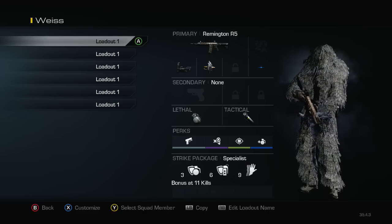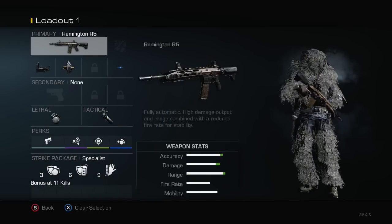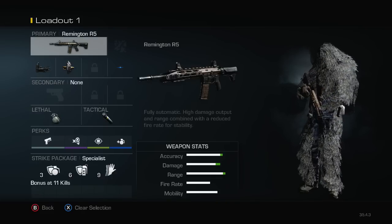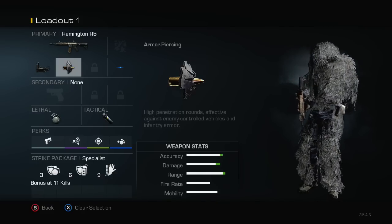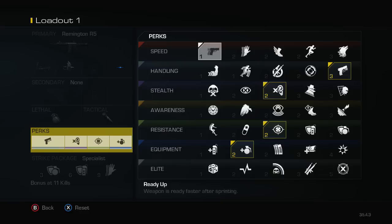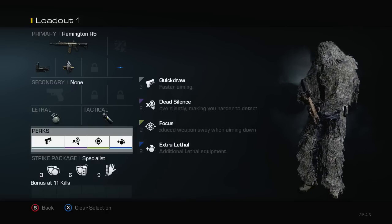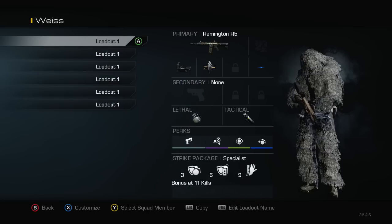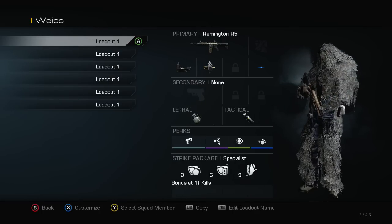So first you have my standard class. Got the Remington with a red dot — well, blue dot — and armor piercing. So armor piercing, you got a nade, a stun, quick draw, dead silence, focus, and two nades. This is like my regular search class — I don't really care about specialists in search, I just leave that alone. This is my overall class. I might put grip on it; it honestly just depends on the map.